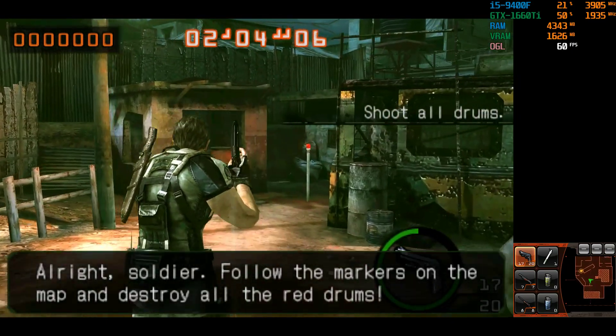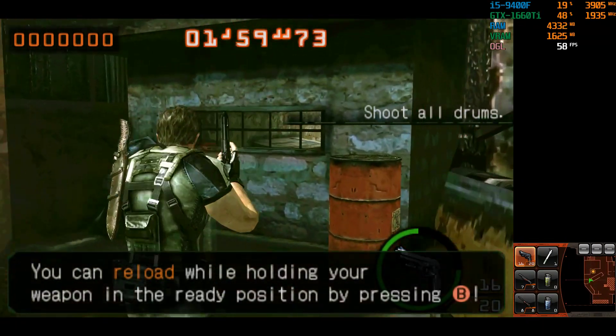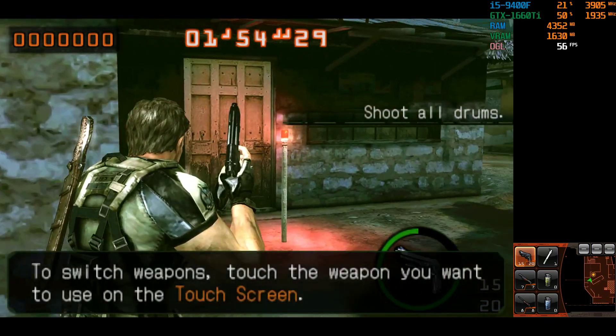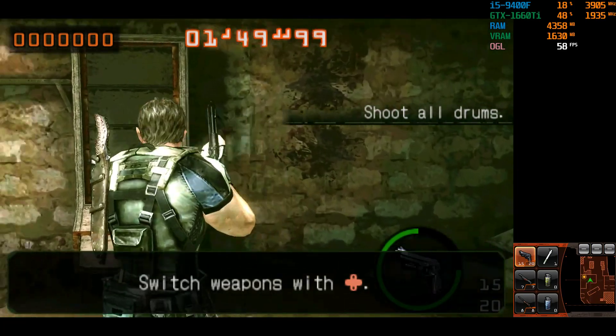Make sure you don't become part of the collateral damage. Alright soldier, follow the markers on the map and destroy all the red drums. Reload with your weapon in the ready position. You can also just touch the weapon you have equipped on the touch screen. To switch weapons, touch the weapon you want to use on the touch screen. Switch your weapons quickly.